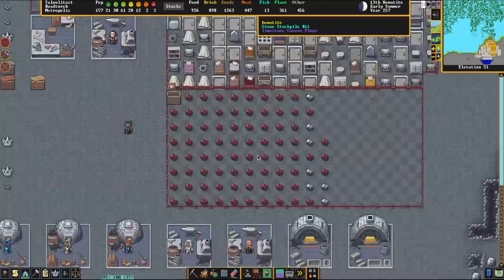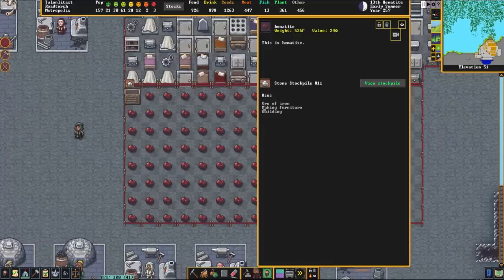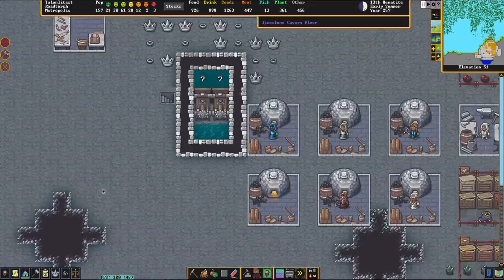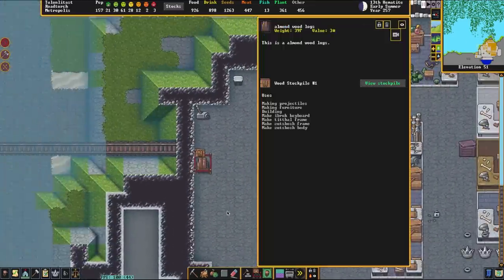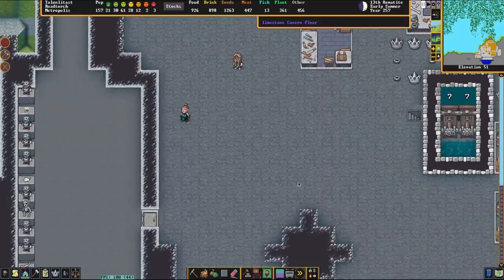We're going to be using our pre-setup stockpiles. Right here you'll notice we have hematite — if you click on it, it'll say that this is the ore of iron, for making furniture or building. Right over here we also have platinum nuggets, which is what we're going to be using for this video as we're going to make some jewelry. We're also going to need some wood; I have a big old stockpile of wood right here, for making projectiles and also generally annoying the elves.